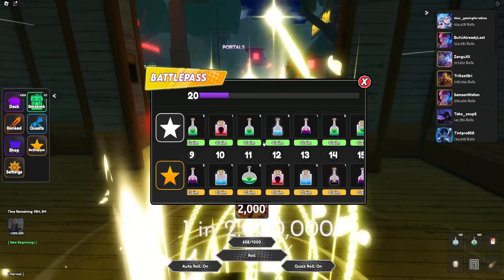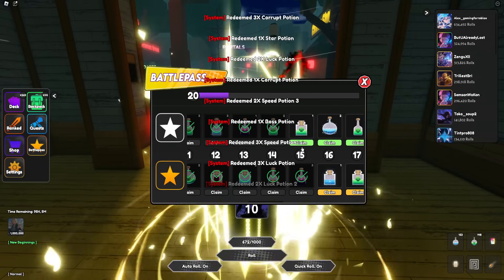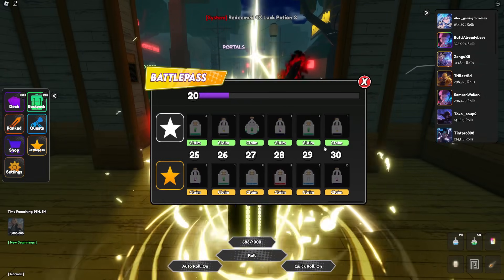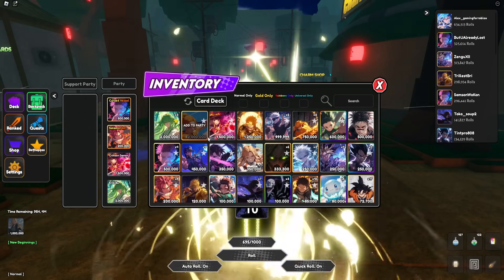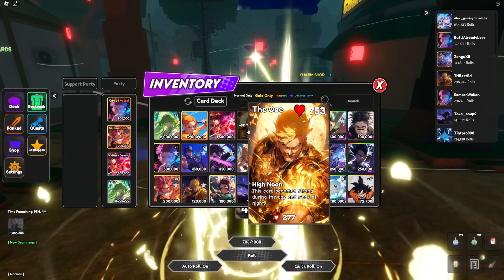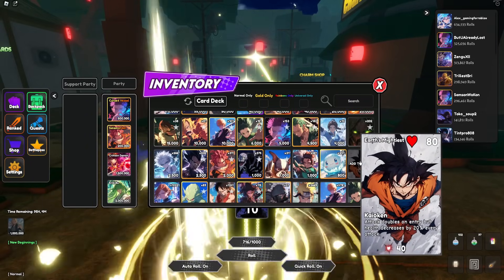We have some battle pass stuff I can claim, so let me go ahead and do that. By the way, all these things I'm collecting aren't from playing - I literally AFK'd for like another six hours after the last video, and that's what got me all these rewards. I'm almost maxed out on the battle pass, which is pretty cool. We also have quests to complete. I don't know when I got Nami, but here's my current inventory - I also have the Crimson Demon. There are some units here you guys haven't seen in my previous deck.